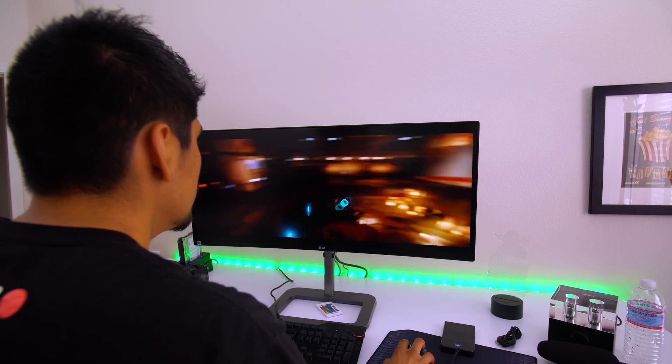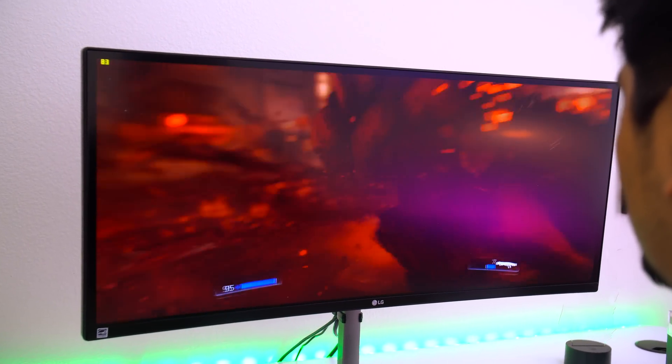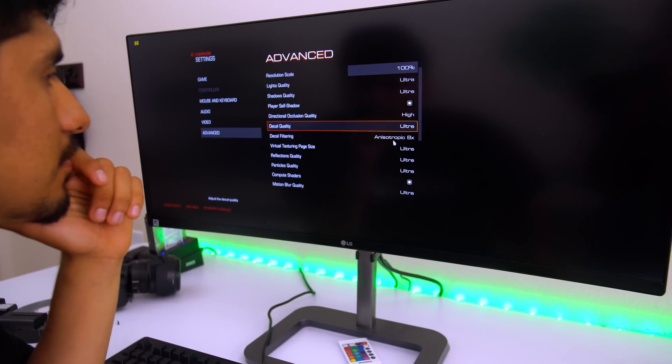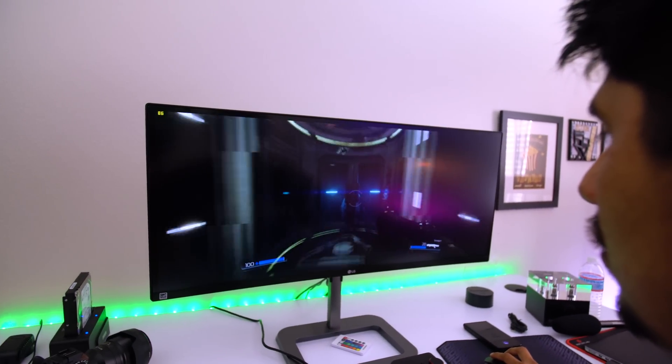We decided to play a newer game that was just released — DOOM. On DOOM we were averaging around the same as Battlefield 4: all maxed out at 3440 by 1440p, it was doing 90 to 100 frames per second. Really, really good for a modern game.